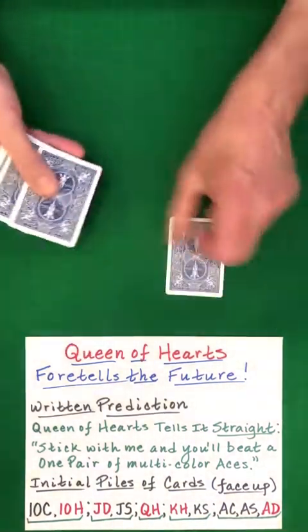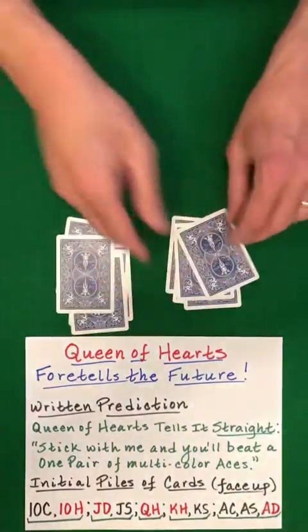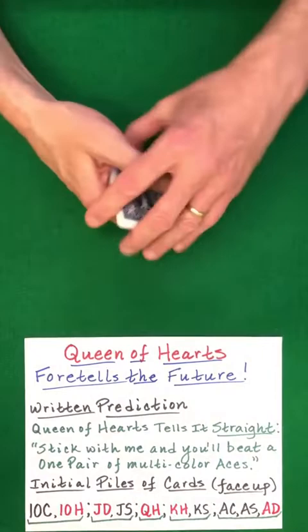Now there is a prediction that if you stick with the queen, you'll win. Perform an LR shuffle with random stacking decided by the spectator.